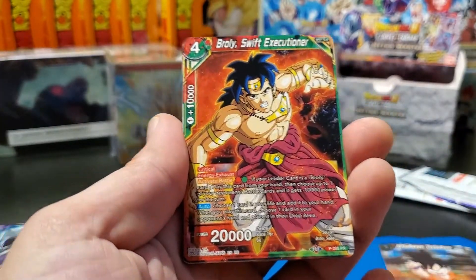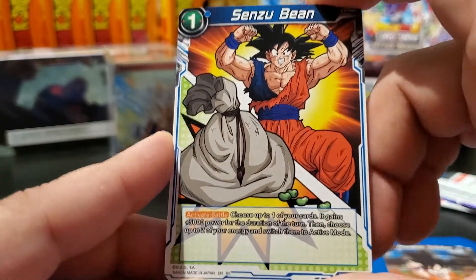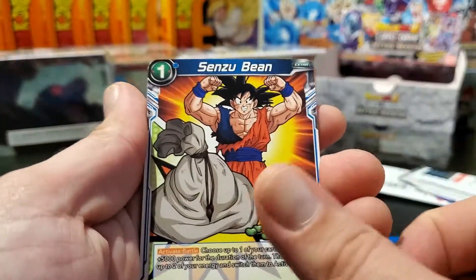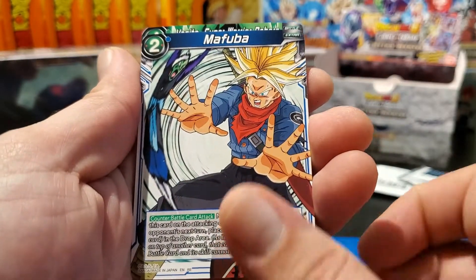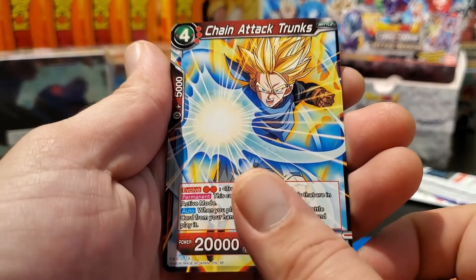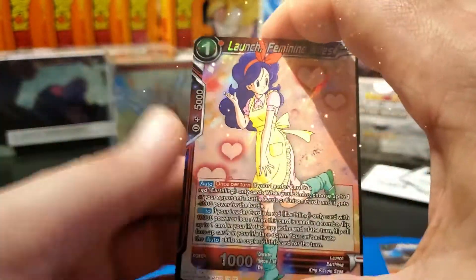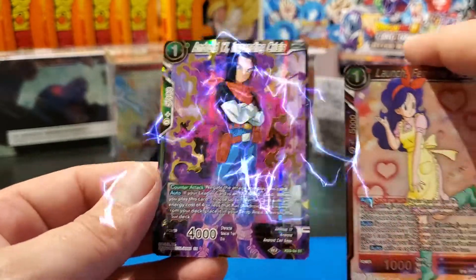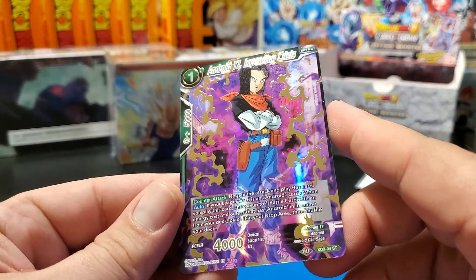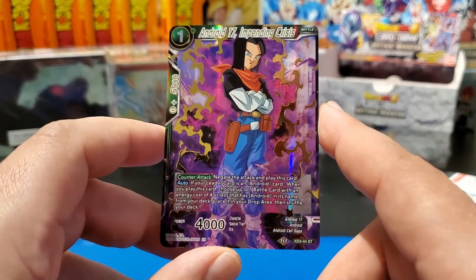Okay — Final Spirit Cannon Swift Executioner, and there we go: the alternate artwork Senzu Bean — sweet! Then we've got Mafuba again, Vegito, Chain Attack Trunks, and in our foil art we've got Launch again and then another new card we haven't gotten yet. Quite the sweet artwork on that one.